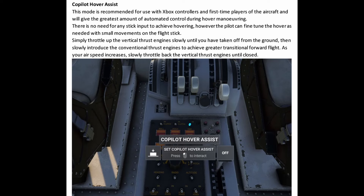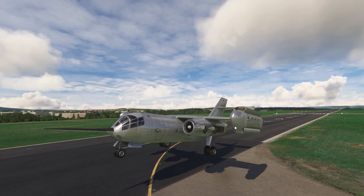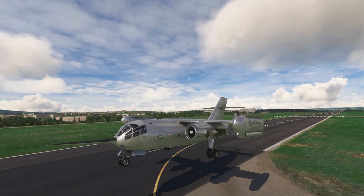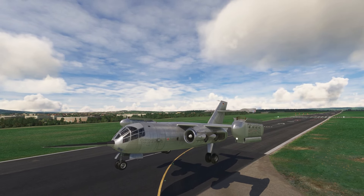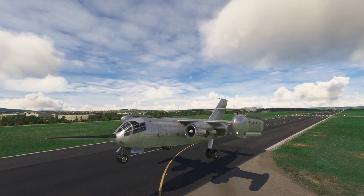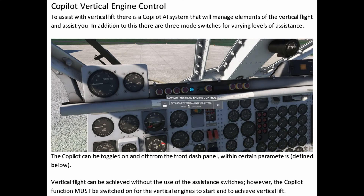It's very important that you read the manual. It has some pretty significant characteristics that you need to understand and have mapped properly. Using the hover assist, it's basically a hands-free hover and it stays pretty stable. That's not the same as the Co-Pilot Vertical Engine Control, which you need to enable if you're going to use the lift engines.